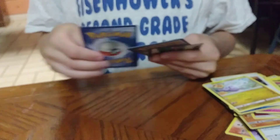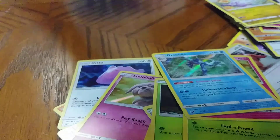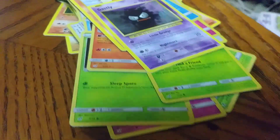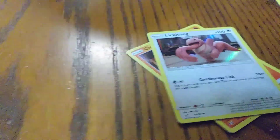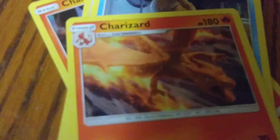We have Bulbasaur, Ludicolo, Snubbull, and Greninja — we've already had all of those. There are probably only a few cards in that Detective Pikachu set. Then we have Charmander, a Lickitung, Psyduck, and a Charizard — that's a new one! Charizard looks pretty cool. I'm excited to see that movie.